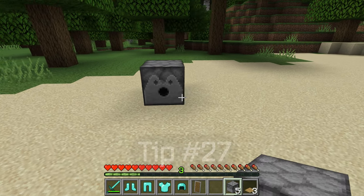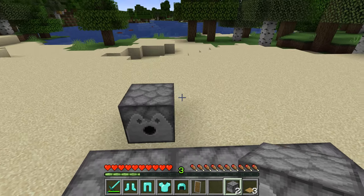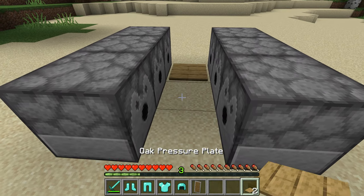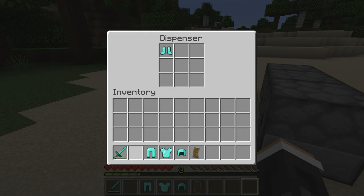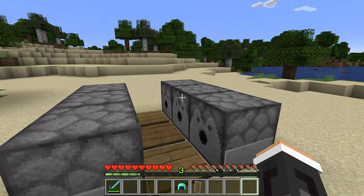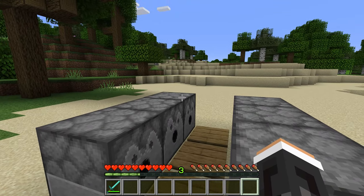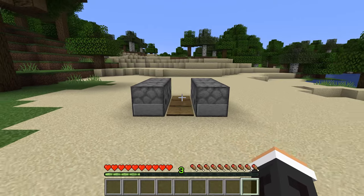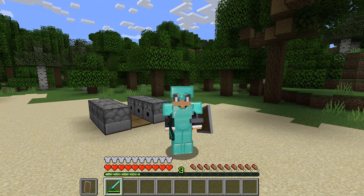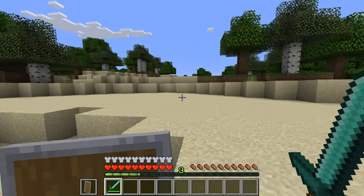Tip twenty-seven. A quick way to put armor on is to use three pressure plates and six dispensers. Put one piece of armor in each dispenser. Then when you run across the pressure plates, all your equipment will be on you — that way you don't have to stop and put on your armor, which is great if you suddenly have a mob inside your village that you need to take care of.